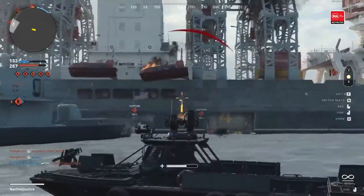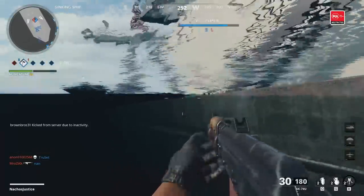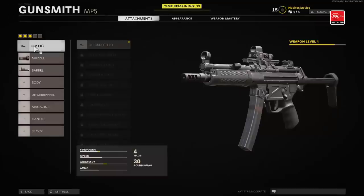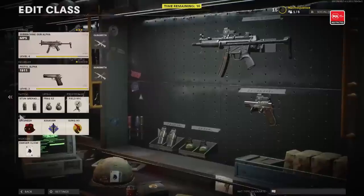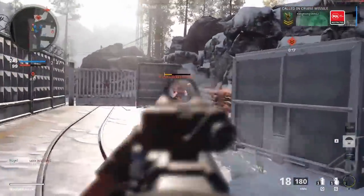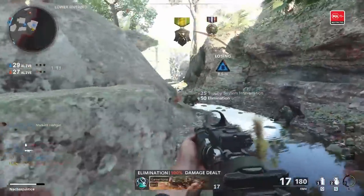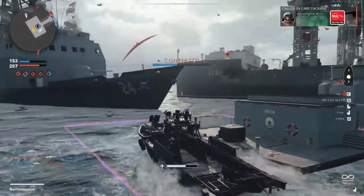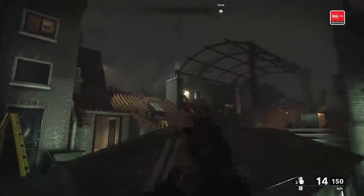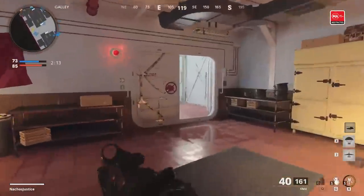Whatever mode is more your speed, take advantage of the ping system to spot enemies or points of interest, and know that you can absolutely melt enemies underwater. Between rounds, combo creator class and gunsmith together to give your fragging a personalized touch. There's a lot of variety in Call of Duty Black Ops Cold War's content at launch, and with the first season of post-launch content kicking off in December, there's plenty to keep you busy. For more on Call of Duty Black Ops Cold War, check out IGN's reviews of the Campaign, Multiplayer, and Zombies modes. And for everything else, stick with IGN.